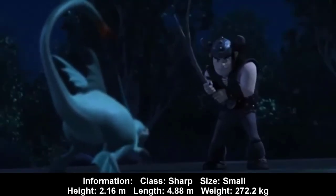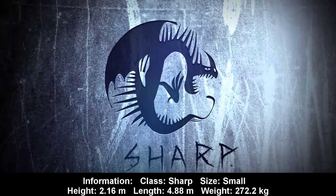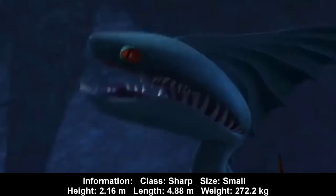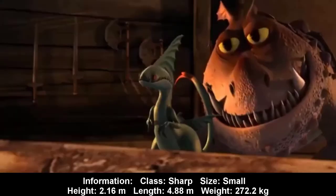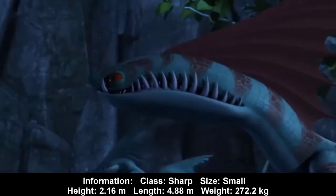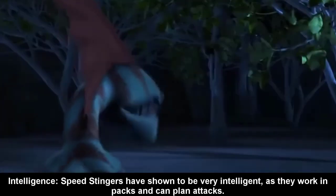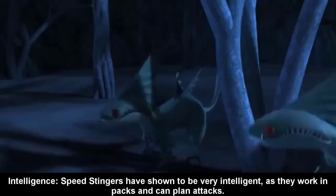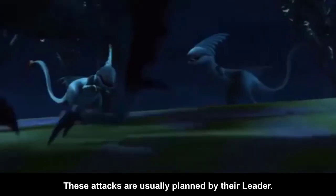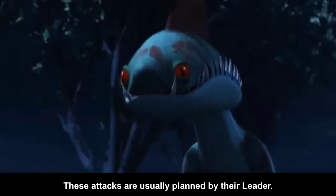Information — Class: Sharp. Size: Small. Height: 2.16 m. Length: 4.88 m. Weight: 272.2 kg. Speed Stingers have shown to be very intelligent, as they work in packs and can plan attacks. These attacks are usually planned by their leader.